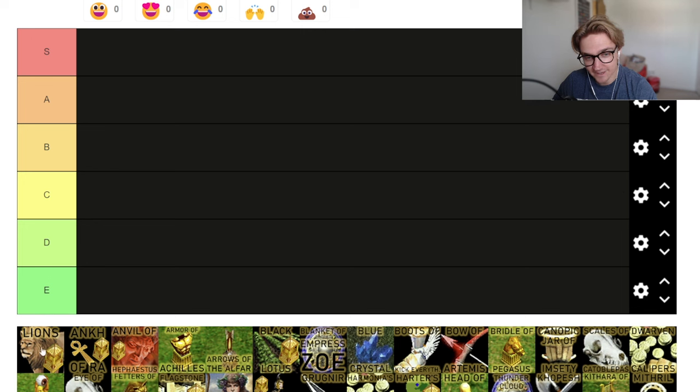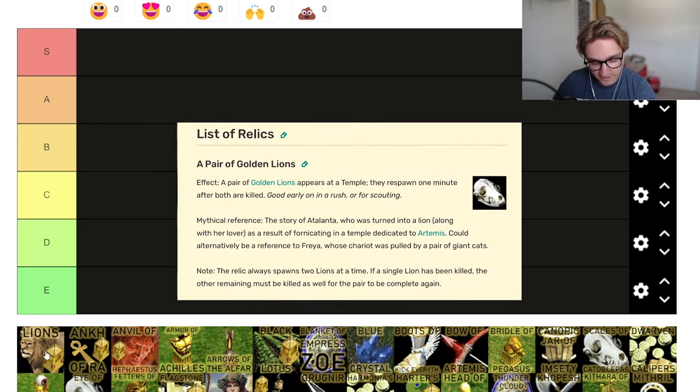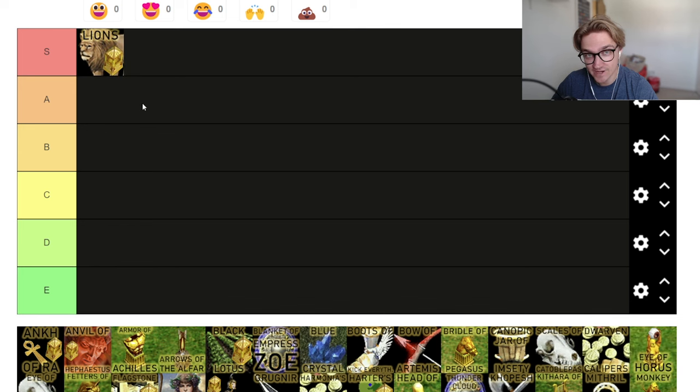The first one is easy — it's called a Pair of Golden Lions. They come at the temple, respawn every one minute, and when they're killed, they respawn after a minute. So they are basically two free units that you get every minute. They don't take up any population, and they're just good. This is straight in the S tier — a solid, solid relic. This should be got on every god.